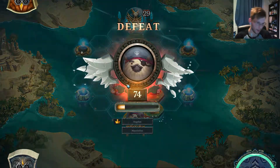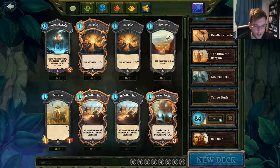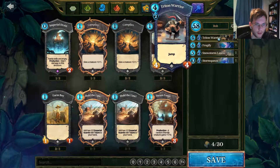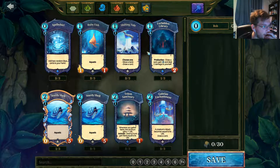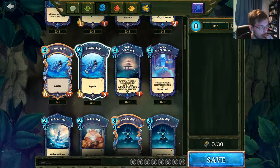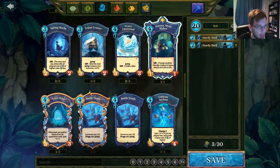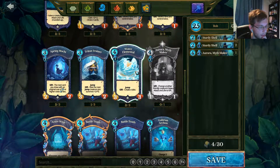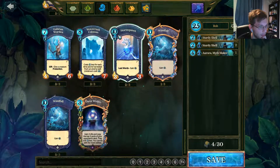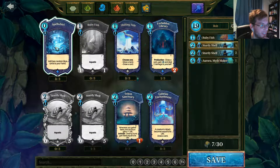Let me start this one again. I'm tempted to try crafting a blue deck with a lot of aquatic creatures, as I mentioned before. Let's also get rid of this deck for now. Let's see what we can get in the way of aquatic creatures. We can get these guys — they're not bad defense, but we only have one. Or a myth maker, of course. What else have we got that's aquatic? Not much unfortunately. We can get a few ruby fish, just to get a bit of magic.